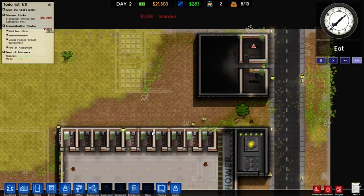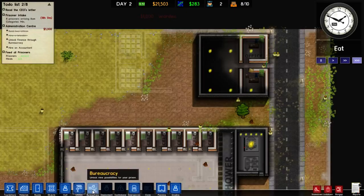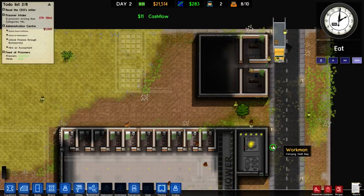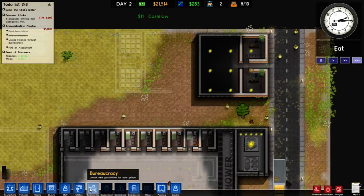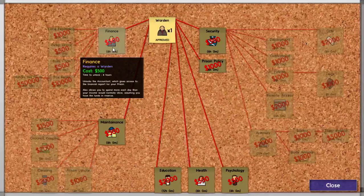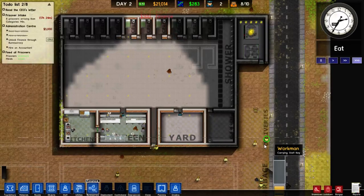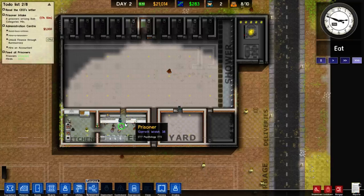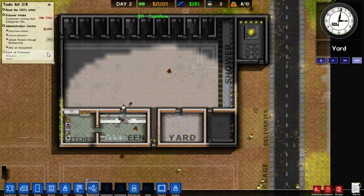Our warden is now in place, which means we can start off on the bureaucracy train. Have we completed this admin center achievement yet? No. We need to unlock finance through bureaucracy. So let's go and do that — let's start our warden off on finance. And it's mealtime, so eat up and enjoy. Hopefully we'll feed all the prisoners. That's definitely the intention. Hopefully it works.